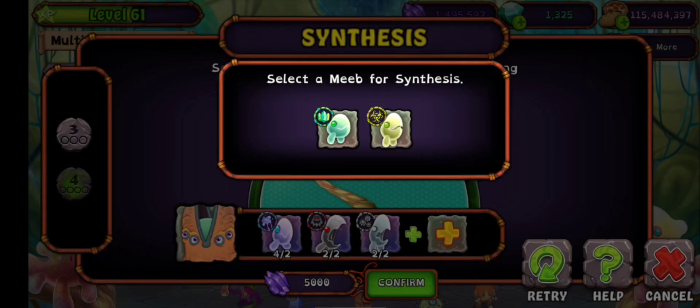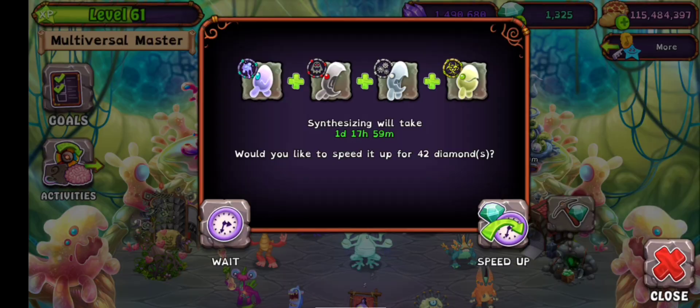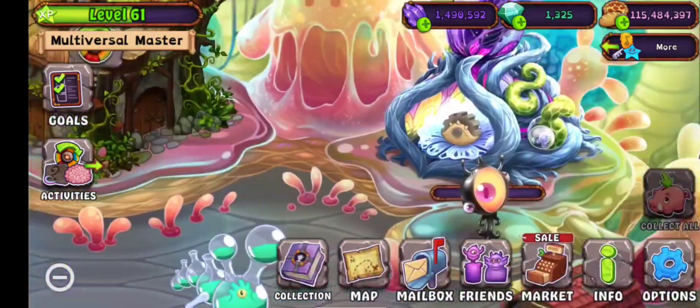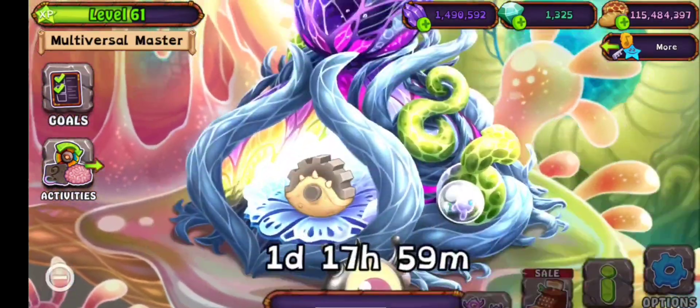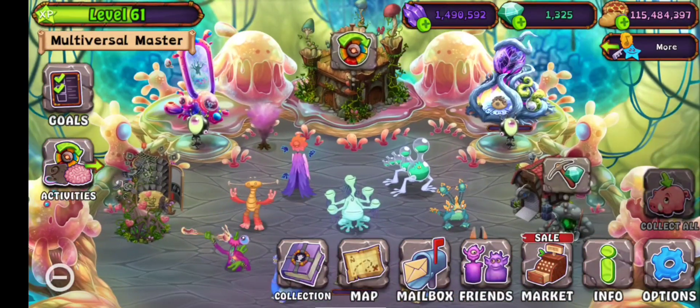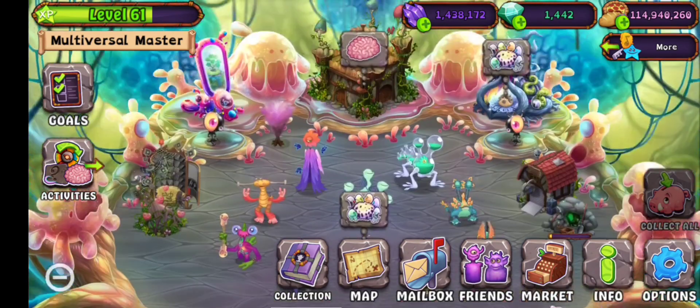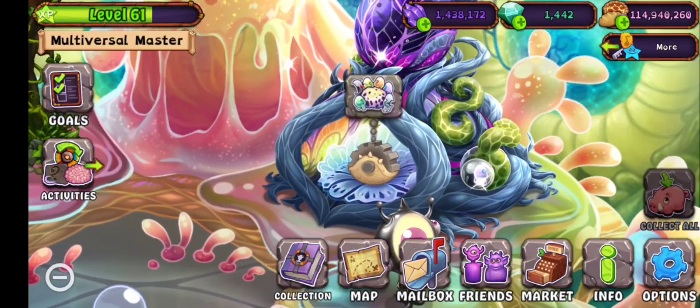So we get him and then we need poison. It'll take a day and 18 hours, so I will skip to when that happens. In one day and 18 hours, okay, as you can see the egg is ready to hatch, so let's do that.